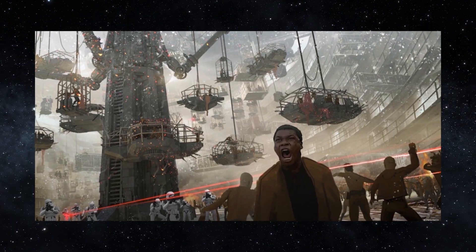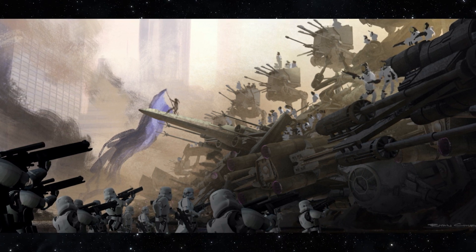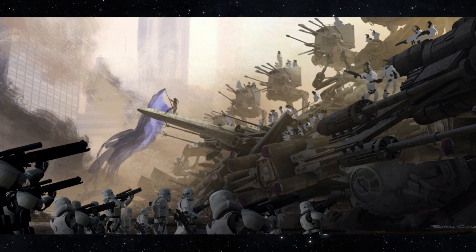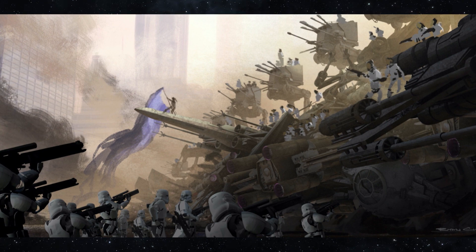Finn rallying the citizens of Coruscant to fight back. I felt pretty robbed that we didn't get Finn trying to help First Order troopers rebel — a First Order Trooper rebellion just made a lot of sense for his character arc. This image has me so excited for Finn inciting rebellion against the First Order. He should have had more to do in the sequel trilogy in general. There's also concept art showing defected stormtroopers and Coruscant citizens around First Order walkers that have been painted as a sign of rebellion.